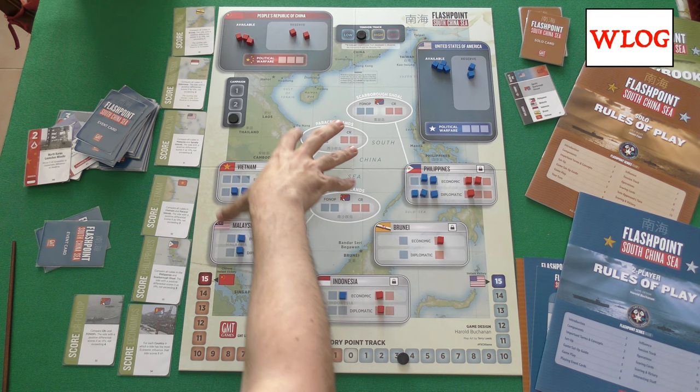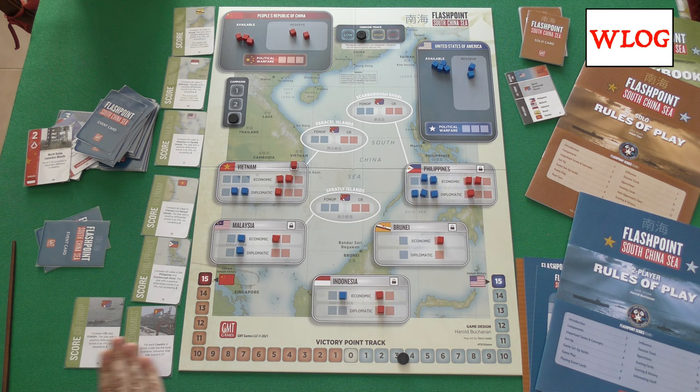Some scoring cards have conditions for just one nation with its islands, while others are global — the contested islands, or economics all over the board. This is the geopolitical confrontation — indirect but very intense — between China and America, and it will define the next decades of world history.